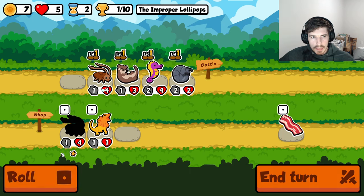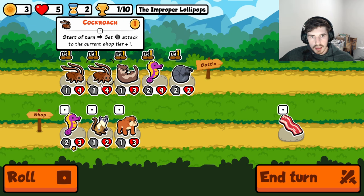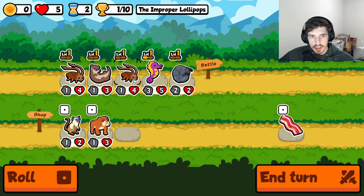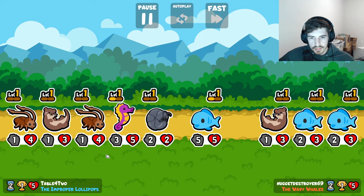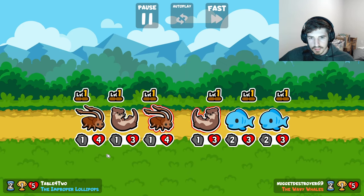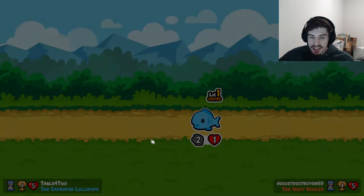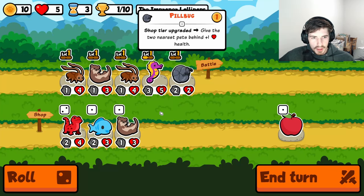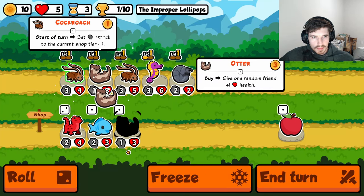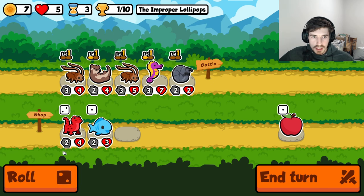Cockroach? Maybe. 3-4, do 3-5 here — I think this makes sense. We have way too many one-attack guys to survive this, but it was close. Now we're gonna be alright, hopefully. We got some beefy cockroaches now, so that's something.